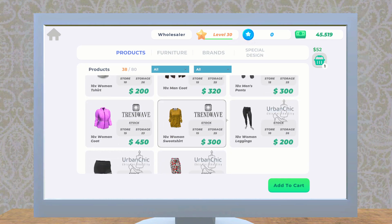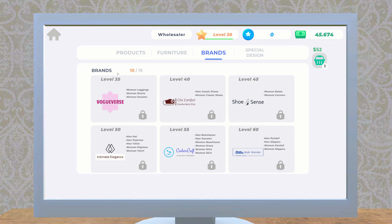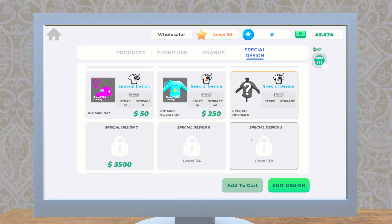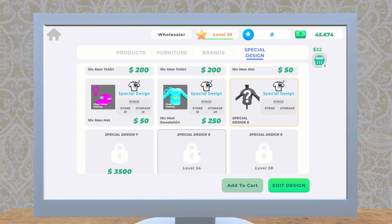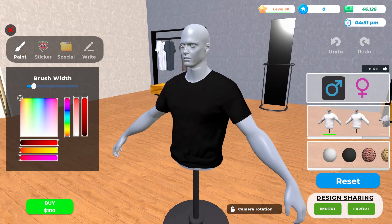As far as brands go, we are up to 10 of 19. The next one doesn't unlock until level 35, so we've got a while to go. But the special design is unlocked right now and we have the option for another one. I think I'll stick with six because I don't really need to design more items — one of each type is fine. I need to get a long-sleeved sweatshirt for women, so let's go ahead and make that.